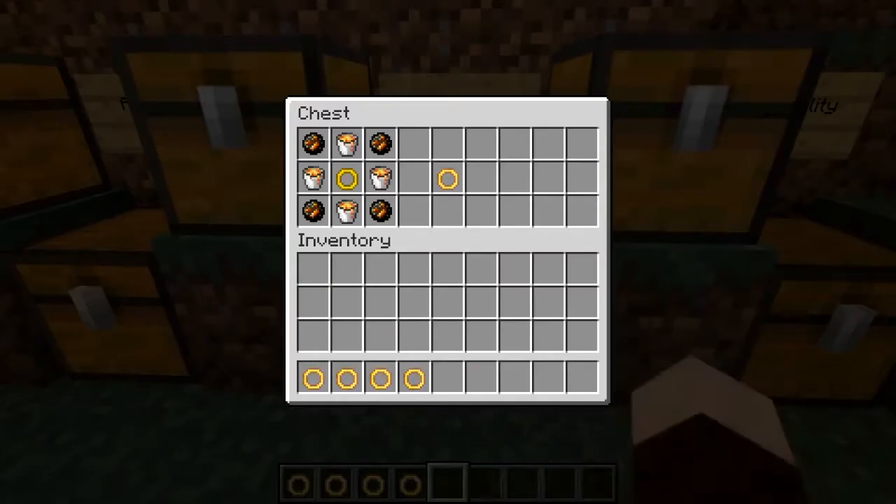Then you've got the Ring of Ignition. As you'd imagine from the name, it's to do with fire and lava. You've got four fire charges and four lava buckets.